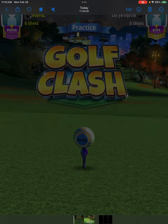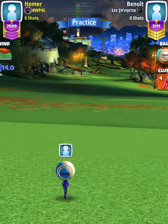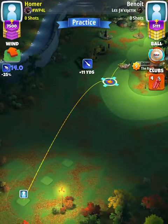Hey, what's going on everybody — this is hole number six of the World Champions Tournament, Master Division qualifying round. For our tee shot, we're going to start off with a Rock level nine and a power two ball.